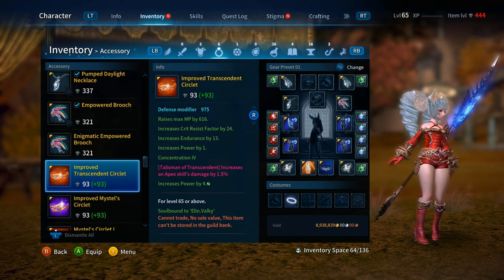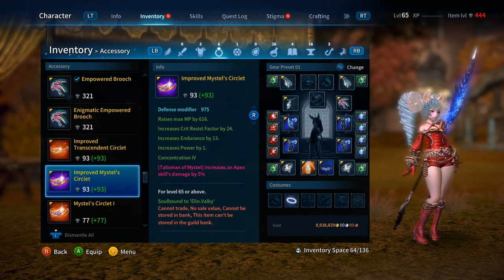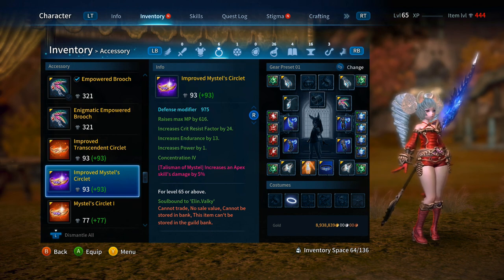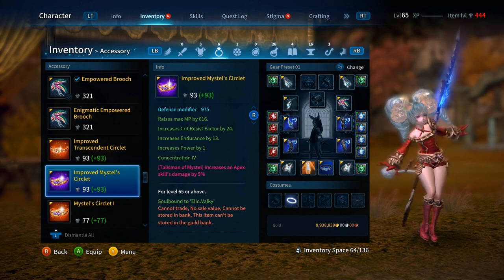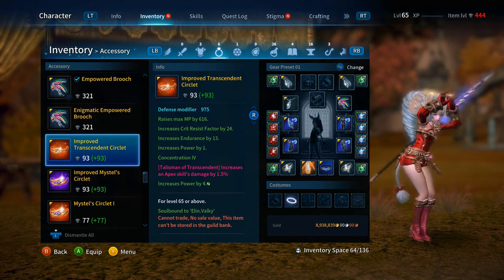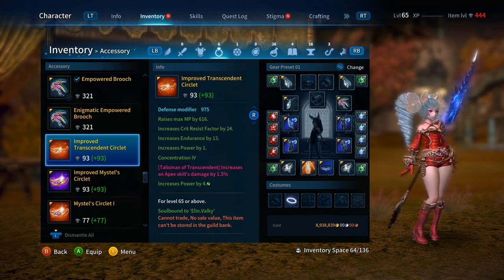You now know all the enchanting materials needed to go from Daylight to Improved Transcendent Circlet, and from Mistel Circlet 1 to Improved Mistel Circlet, including the Enigmatic Ethereal Circlet needed for that transition. Those are your bonus effects for the Improved Mistel Circlet and the Improved Transcendent Circlet. I hope everyone enjoyed the video — take care until next time. Bye!